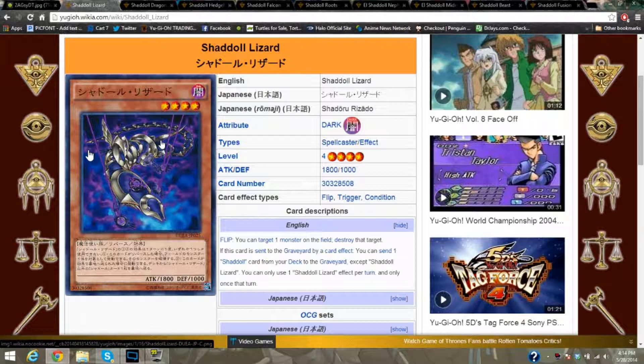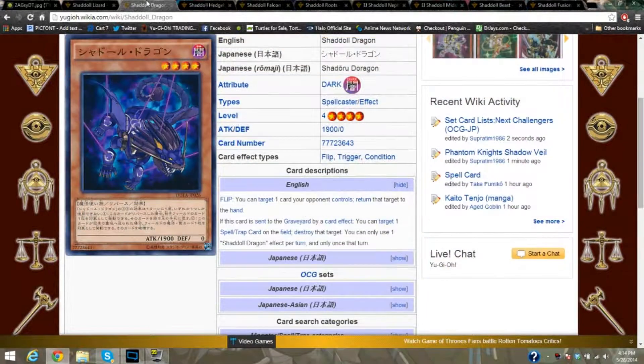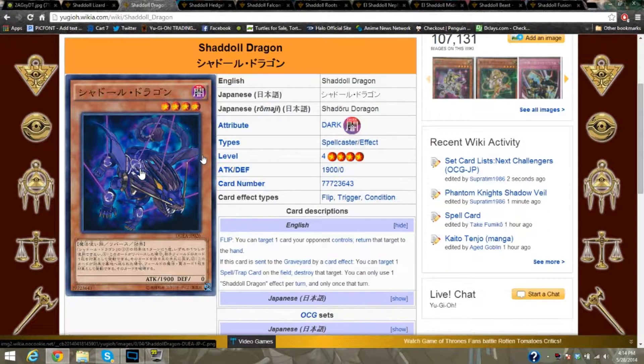They kind of play like HAT — Hand, Artifact, Trap Tricks. They have countermeasures for everything you could do. This is Shaddoll Dragon: you can target one card your opponent controls and return it to the hand. If sent to the graveyard by discarding or milling, you can target one spell or trap on the field and destroy it. So from just the first two cards alone, they have both spell/trap removal and monster removal.